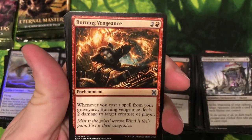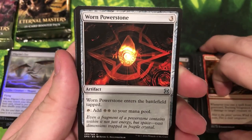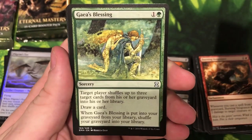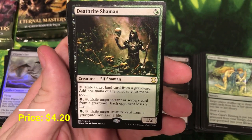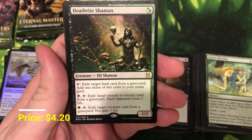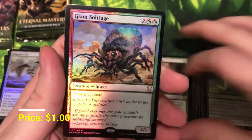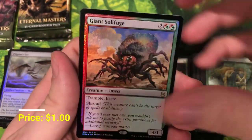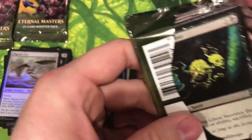Burning Vengeance, War Power Stone, Gaia's Blessing. Death Rite Shaman — man, we are really getting our hands on every solid rare that's in this set. And another foil rare: Giant Solifuge, the ugly spider. And a soldier. Couple foil rares, every rare you'd want to see, some really good mythics — this has been a fun box.